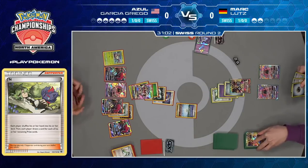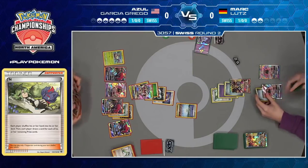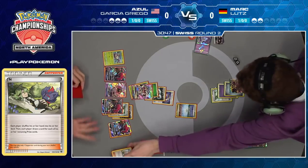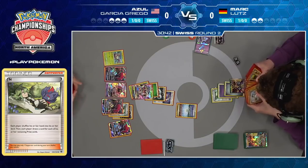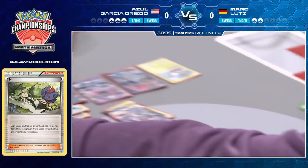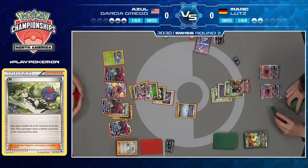This went from a potential game-winning turn to a turn where you probably lost the game — that is heartbreaking. Looks like a Float Stone and potentially a Max Elixir in hand, maybe a Max Potion, which does not help either. Don't really want to be discarding all of your energy at this point. If this Ultra Necrozma gets knocked out, then all he's left with is a pair of Tapu Leles.